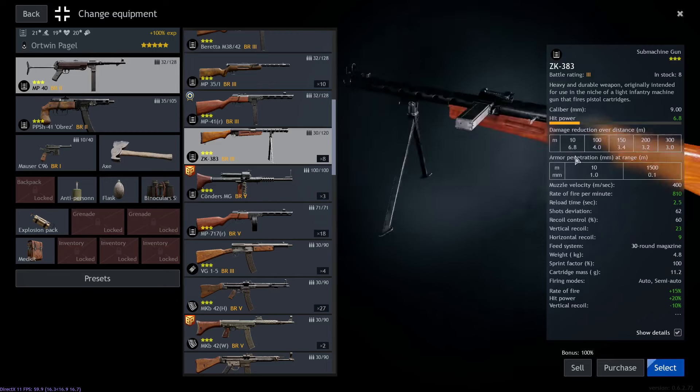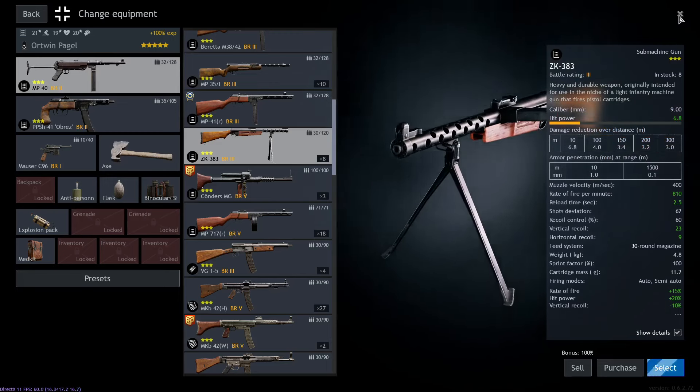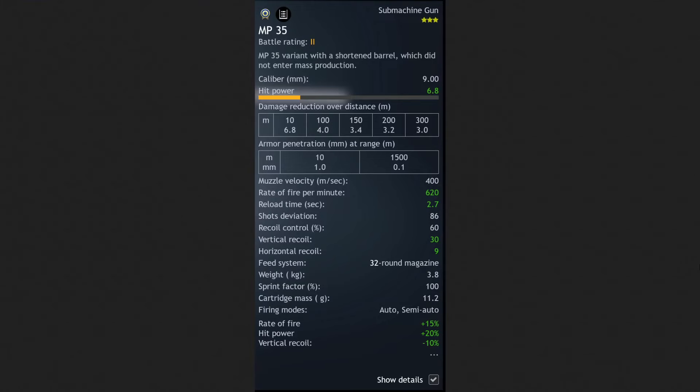The big advantage of the event MP35 is its battle rating of 2, meaning you don't have to deal with BR3's problems and possible up-ranking. You can safely stay in low BR, and even as a new player you can instantly start building a BR2 army. It retains almost all advantages: very high fire rate, quite high damage, and really low recoil — only getting slightly more shot deviation. This is essentially a BR3 weapon playable at BR2, which is exactly the optimal way to get advantages from an event weapon.